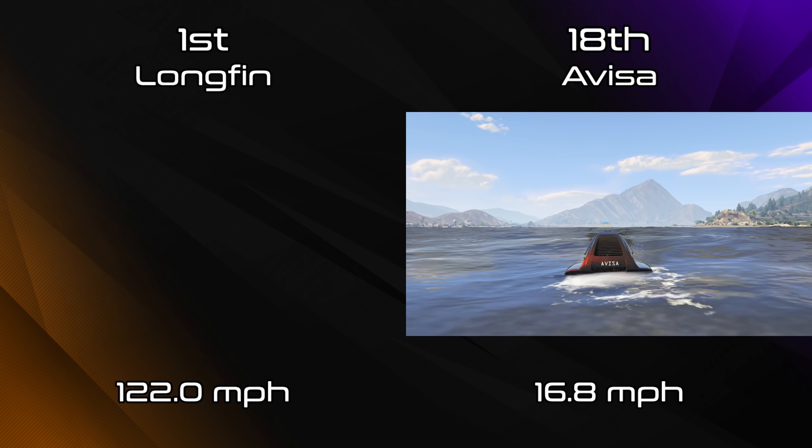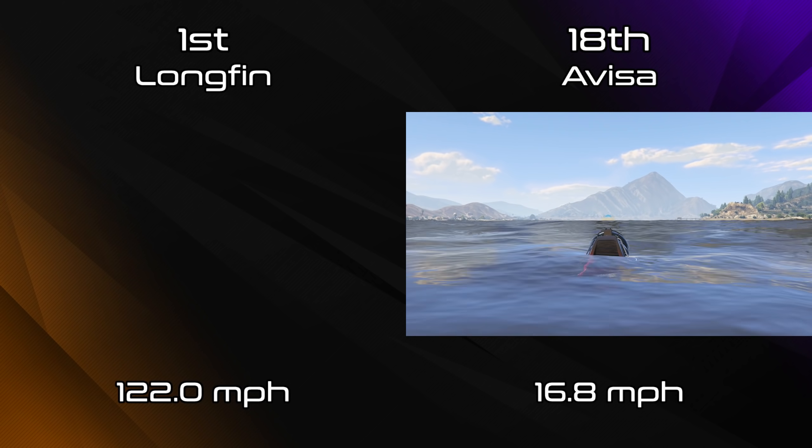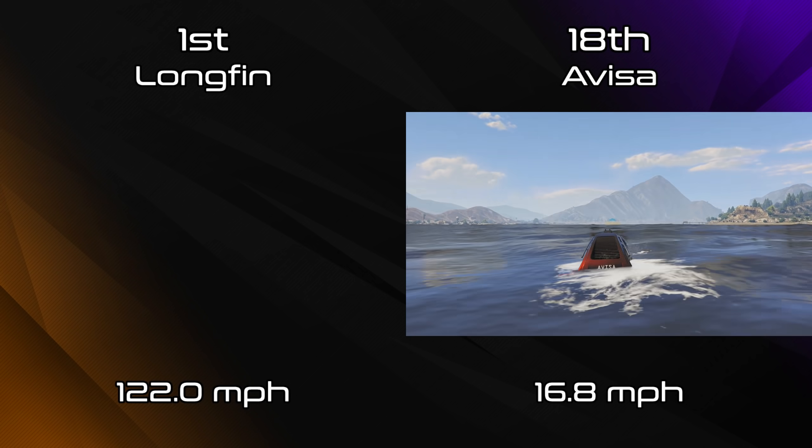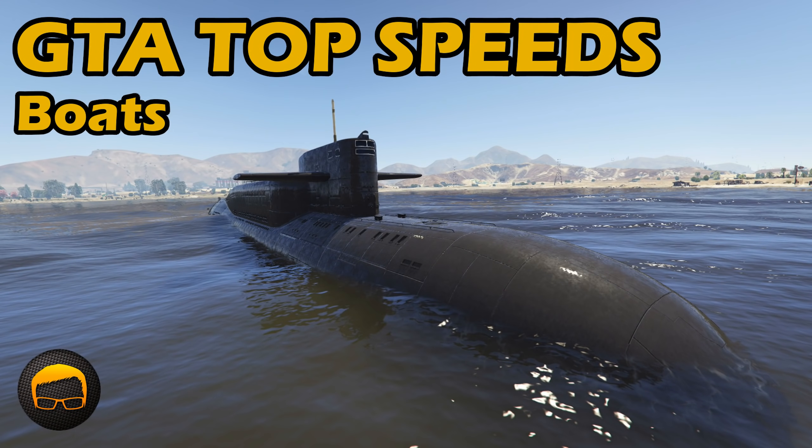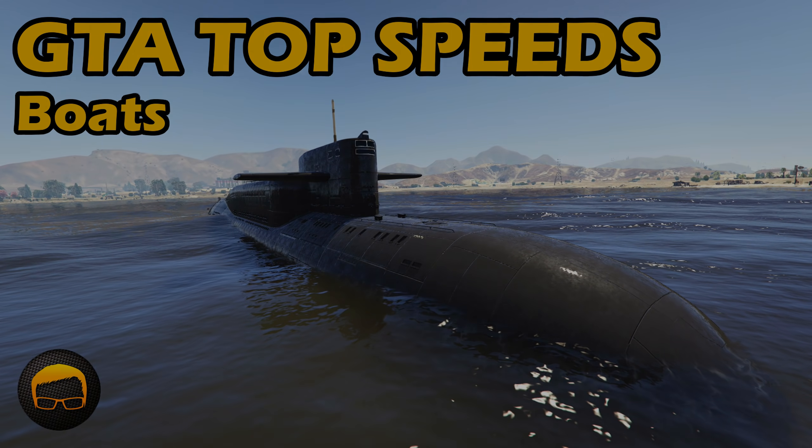The Longfin is a proper boat — it's actually got some speed behind it — and it's probably the only decently useful boat if you want to go from point A to point B now. Obviously when it comes to boat races you've got to use the Longfin. 122mph for a boat — I never thought I'd see the day, when the previous best has always been around 70mph. That is such a huge increase, and it's the Longfin that's the new number one.